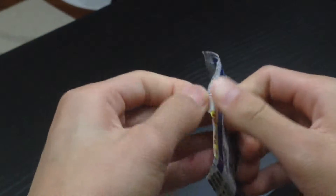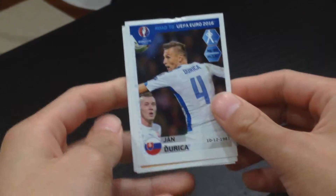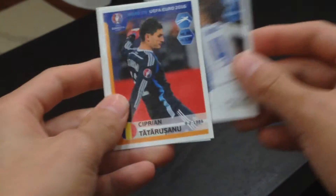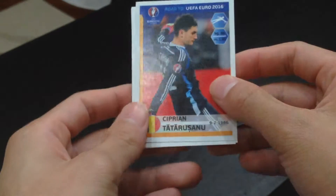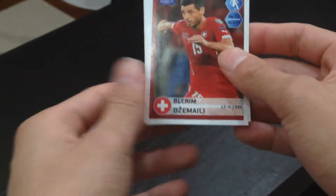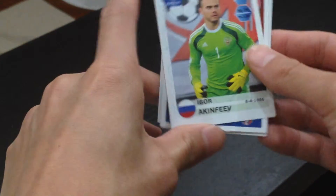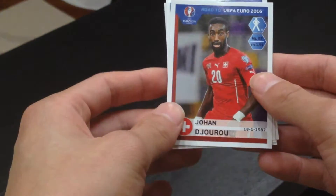On to our last pack — can we have a good ending? Our first player is Dorica. Second player is Tatarusanu — duplicate item. Third player, we have Zemali. Fourth player, we have Akinfik, plays for Russia. And our last player is Dejoru, plays for Switzerland.